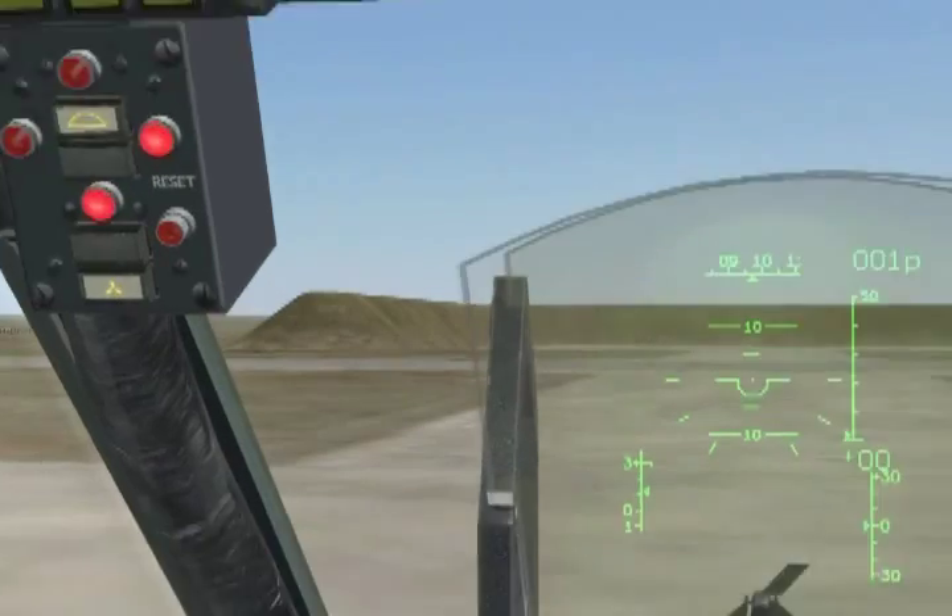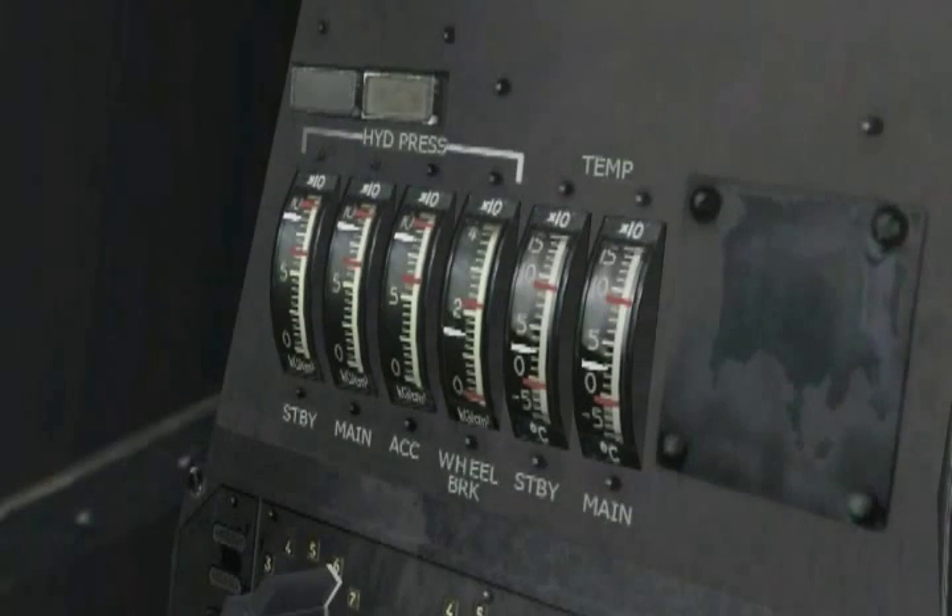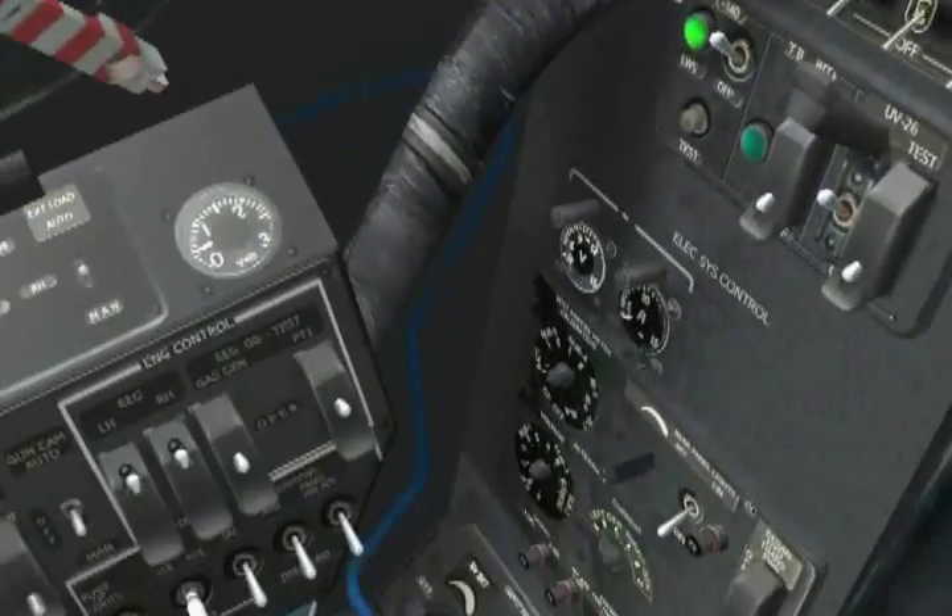Back to the rear auxiliary panel to check our hydraulic system pressures and temperatures — everything looks nominal. Now we move to the right panel and start from the back towards the front.